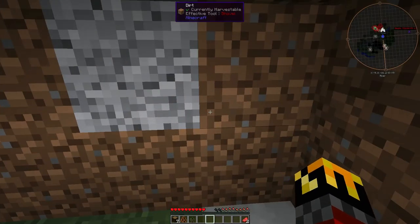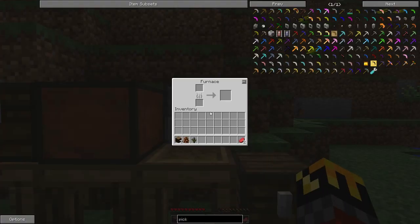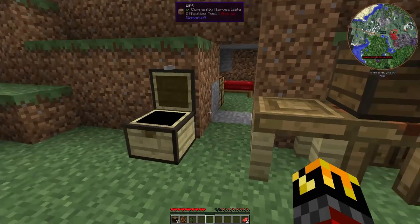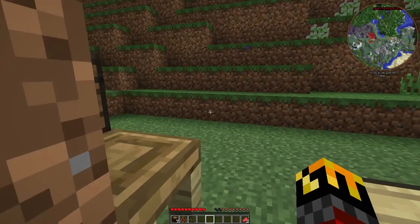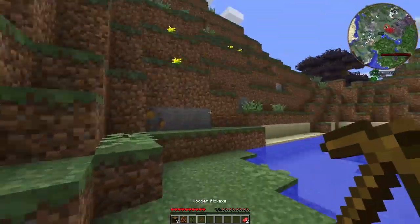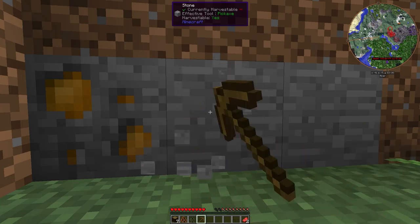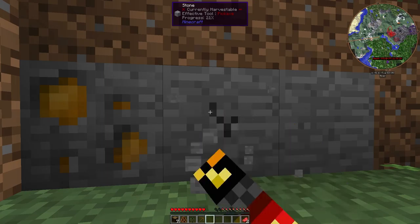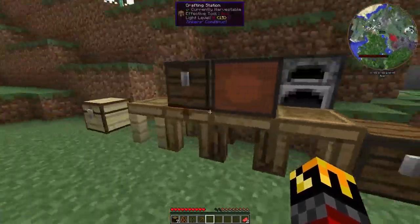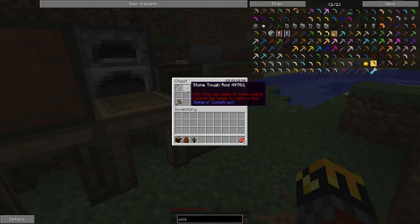One of the first things we need is a pickaxe because we can't do anything — we can't even make a furnace without a pickaxe because we can't mine stone. I do have a wooden pickaxe but stone says 'currently harvestable' and does absolutely nothing. I can punch a block and it shows progress but won't give me anything. I have a tool rod and tough rod.